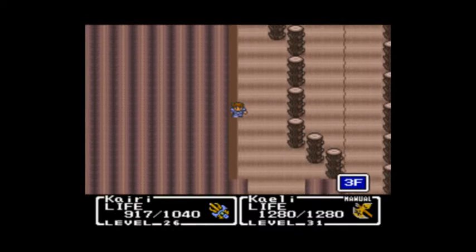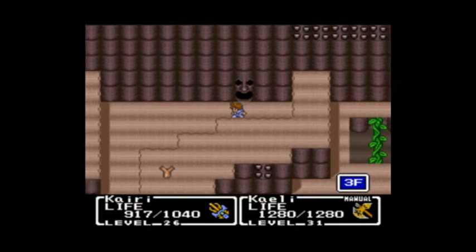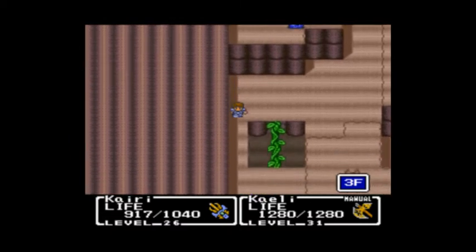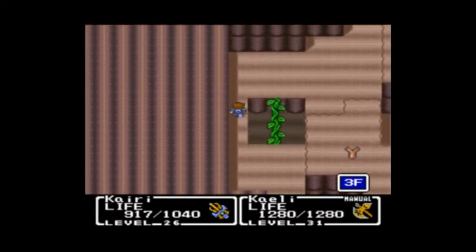I got worms! So this takes us over here, which then allows us to fall down that thing. Before we fall down that thing, let's see if there's anything over here we want. Nope, there's not. So I guess we're just gonna fall down this thing.